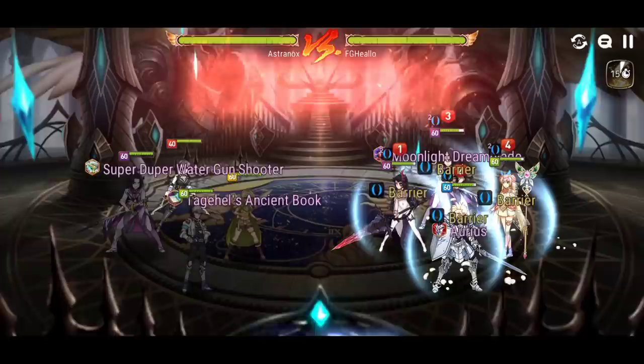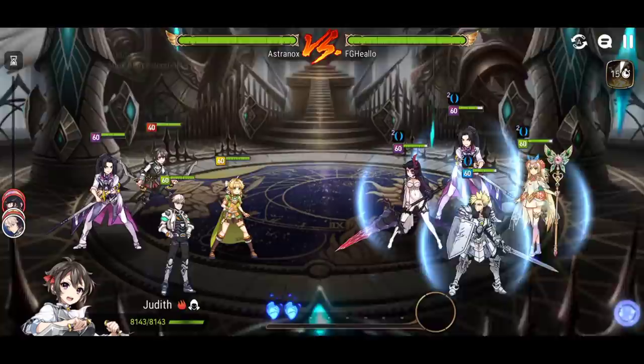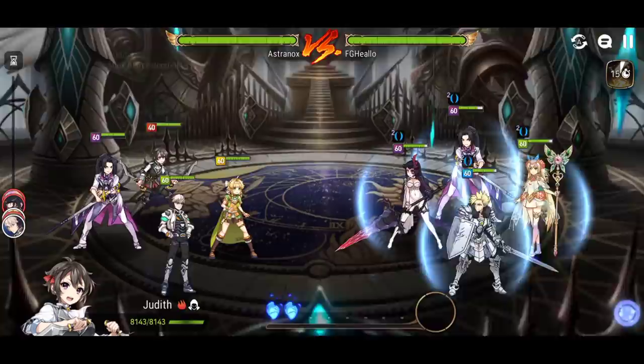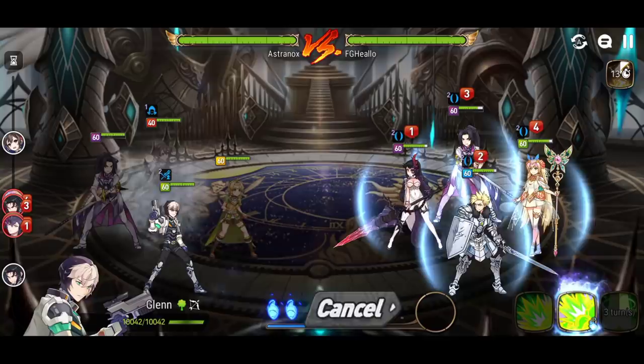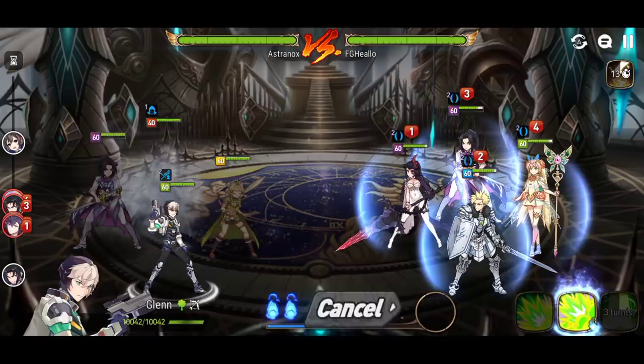I would build Glenn with a speed set — speed immunity or speed crit — and that's going to work out just fine for you. Now you do need the soul burn when you're facing a Fallen Cecilia. That barrier will help them too much. You have to deal with the barrier, and if you don't have the soul burn, you're probably going to be able to pull through only if there isn't a barrier and multiple layers of protection.